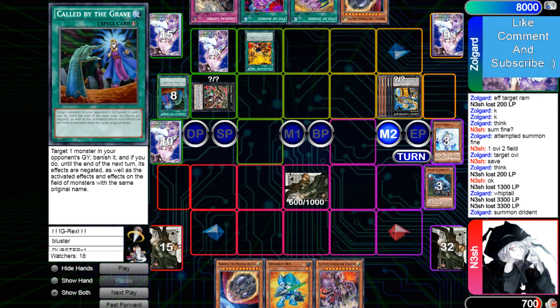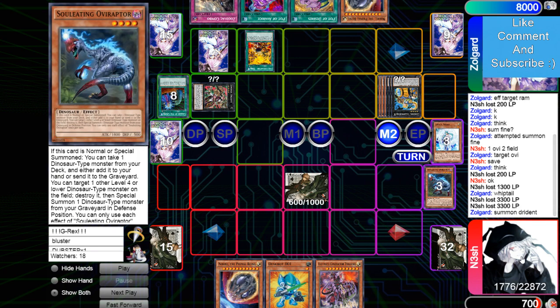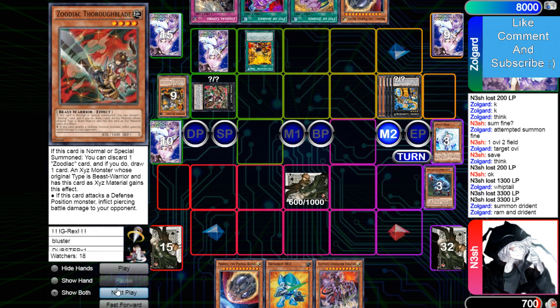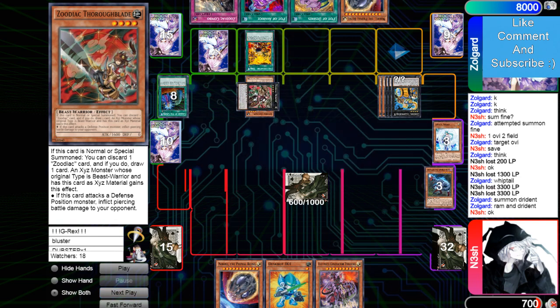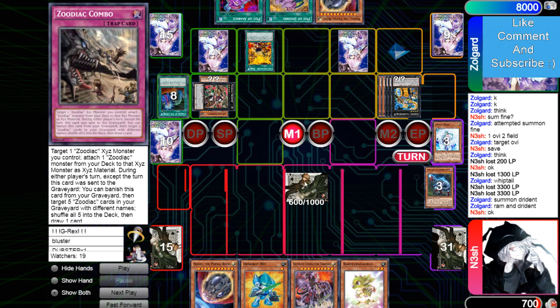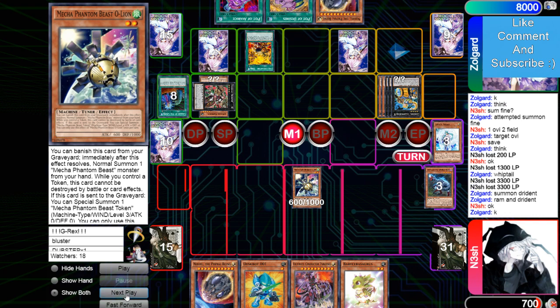Chalice a nine on Drident — chain Valor, chain Called By, yes sir. Can't believe he didn't kill the set monster, decided to instead attack for 33 direct. It is going to be hard for him to not lose. It just makes the replay look really bad. Flip O-Line — I really don't get it.